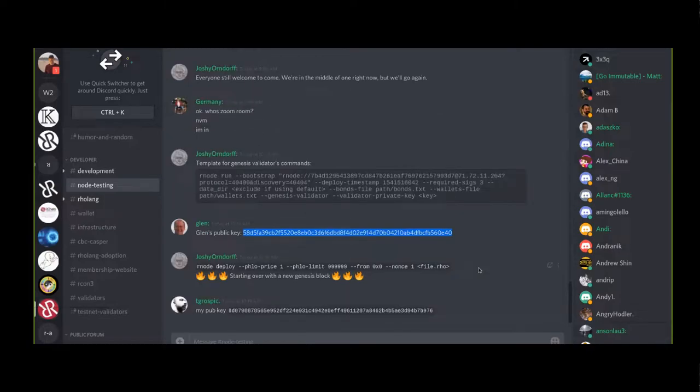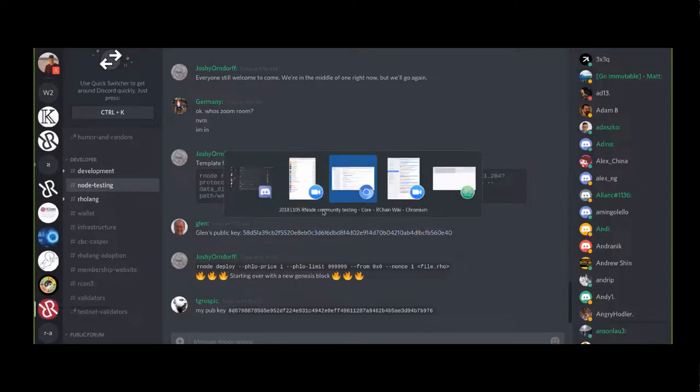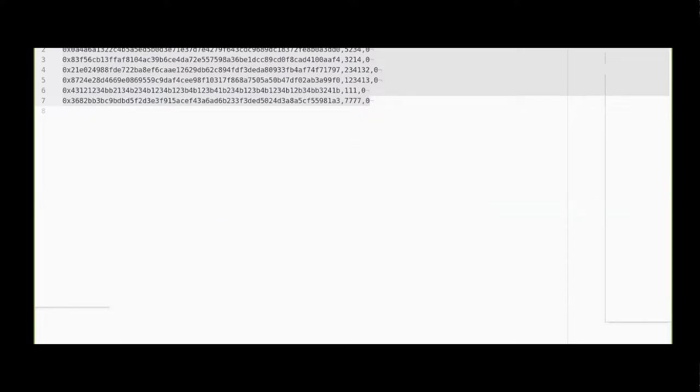After these little fire emojis, that's where we're starting this one now. What we need to do is share all of our keys. Glenn has shared his right here - you can do this exact same thing that Glenn's done. There's Thomas Love's public key. Does anyone want to generate a public key and isn't sure how?